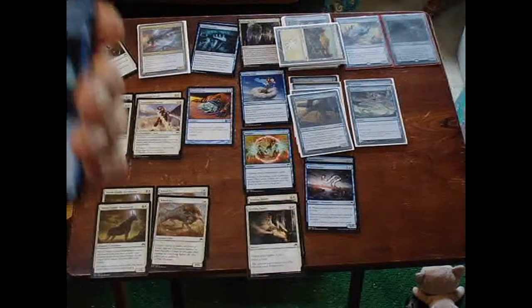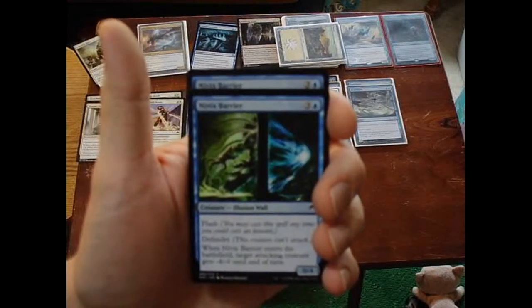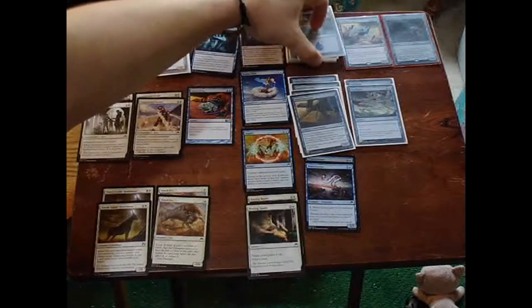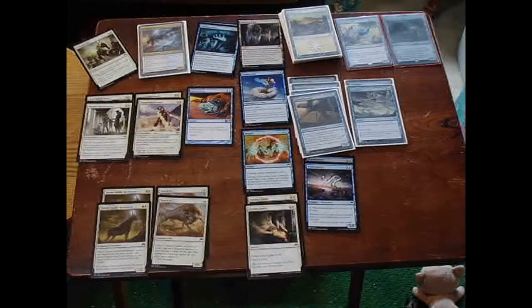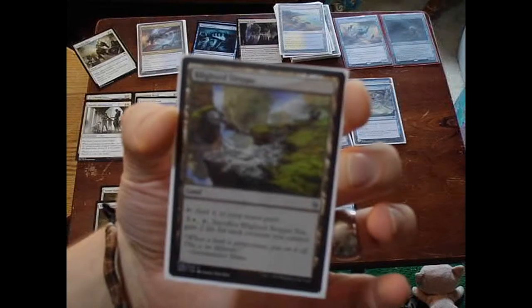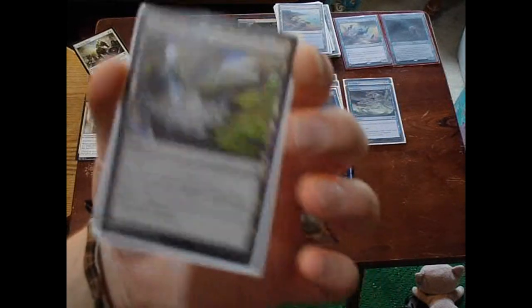Anything you see that's not in sleeves is coming out. Nivix Barrier — Flash, Defender — not too good, not too bad. If you don't have options, this is one you can leave in simply for the Flash and Defender. Flash is always nice. Tower Geist you could leave in too if you don't have the right things to bump it up. My land totals when I ended up adjusting are: seven Plains, eight Islands. Added four Tranquil Coves. Added a Blighted Steppe from Zendikar — tap, add one colorless, or tap three colorless and a Plains; tap it, sacrifice it, and you gain two life for each creature you control. It's a nice little addition to have.